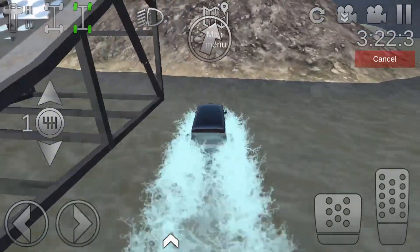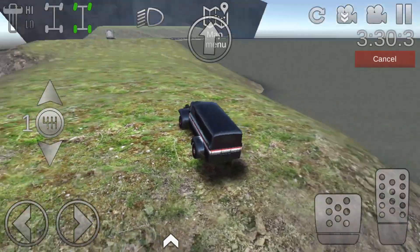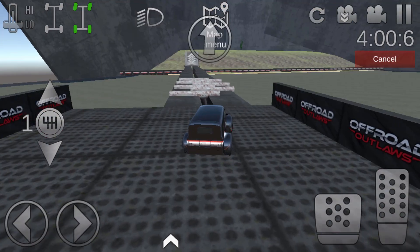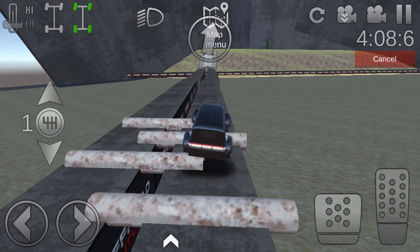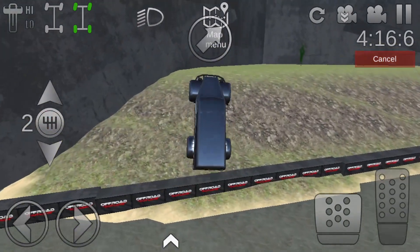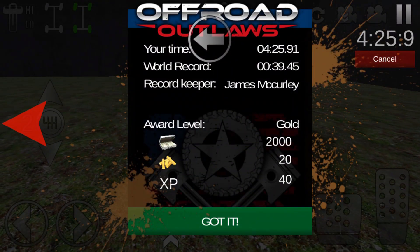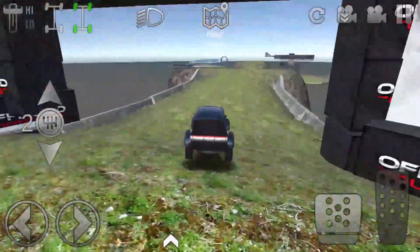Anyway, once you fall right there you're pretty much done for and you'd have to restart because you wouldn't be able to drive up — it's too steep. There will be barriers around it so you wouldn't be able to cheat like I just did. Eventually there will be barriers around everything, as you can see the one in front of me — that big barrier. It's going to be around most of the bottoms of the islands so you won't be able to get on top. I am the world record holder at 39 seconds and I'm going to show you guys the other things.